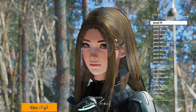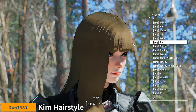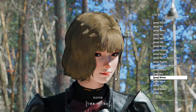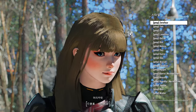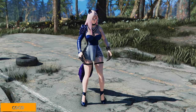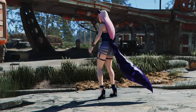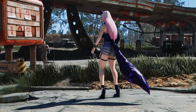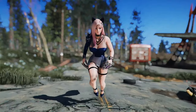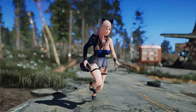Next up is the Kim hairstyle mod. This mod adds various hairstyles to your character, allowing you to create more beautiful female characters. While a custom race made the character's head a bit large for this mod, it seems to work well for the vanilla Nora race, making it an excellent addition. Next up is the Coco KDA AO Ari Evelyn outfit. Created by the modder Coco, this outfit offers a unique costume set based on Ari and Evelyn from League of Legends. Originally from Skyrim, it has been ported to Fallout 4. It supports CBBE BodySlide, and you can acquire the outfit through the chemistry bench or in-game ESP explorer.